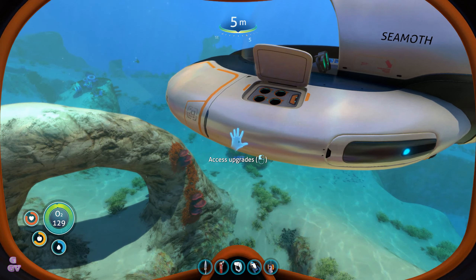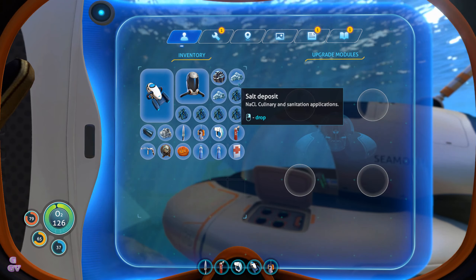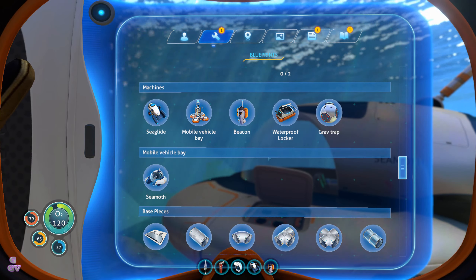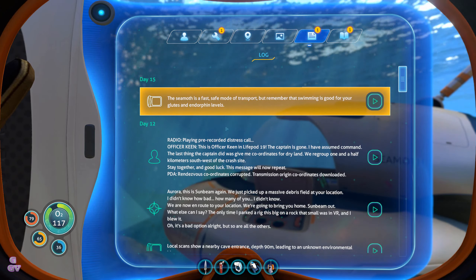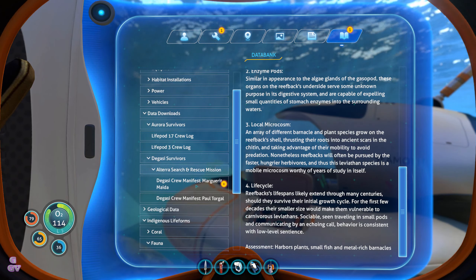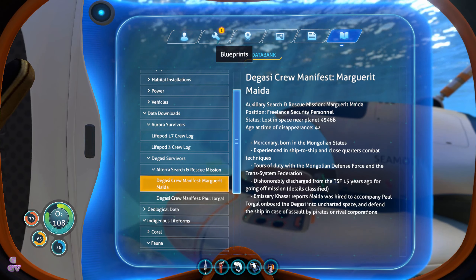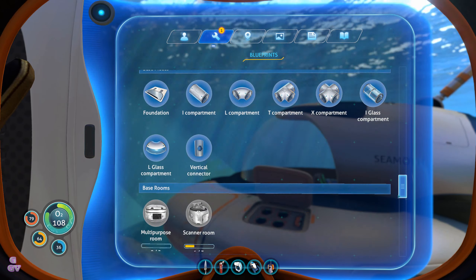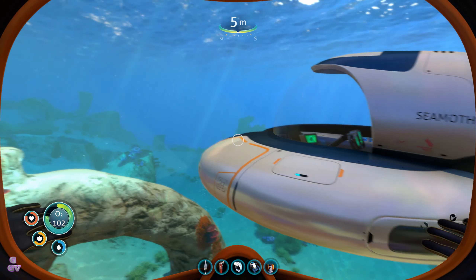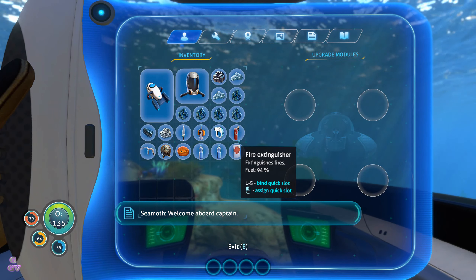Upgrade access — upgrades. What can we put in here? Data donors. Bench — oh yeah I scanned a bench. Welcome aboard, captain!